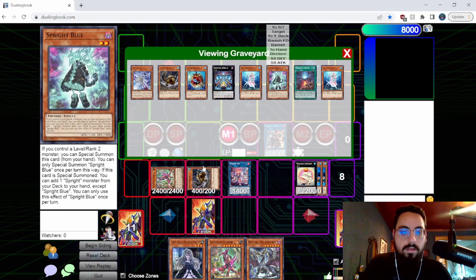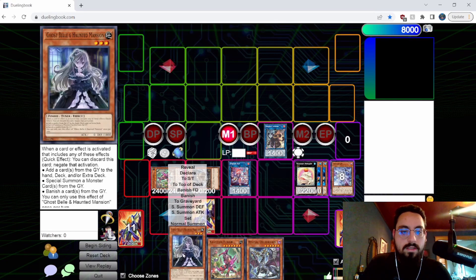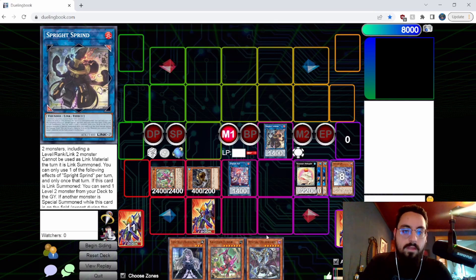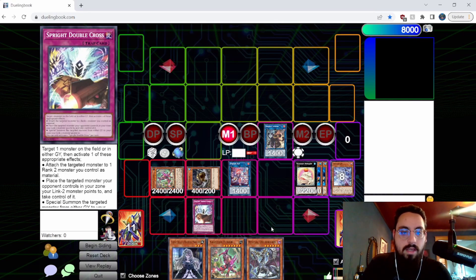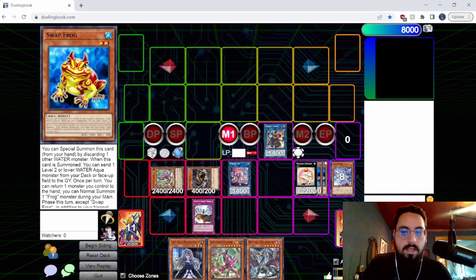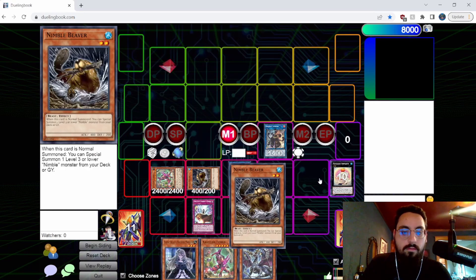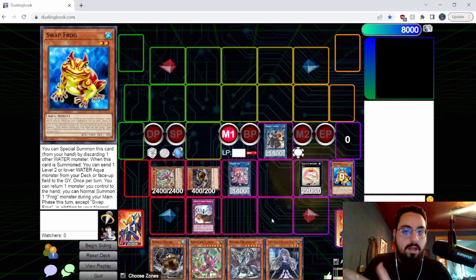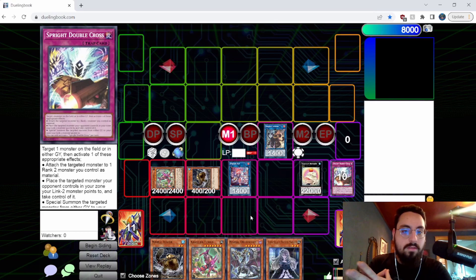Elf can summon back Blue to search, keeping that Level 2 on field. We have one, two, three, four, five, six, seven interruptions — pretty nice. You're always going to have a couple interruptions in hand, and the combo just adds to that. Toad negate, Double Cross take attaching to Toad, Sprite Sprint detaching from Toad to bounce, Elf summoning back Blue for follow-up or to summon back Toad for another negate, Toad can add back Nimble Beaver. Those are the kind of decisions I like making — I can read the situation rather than getting paralysis from it.